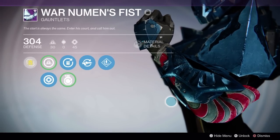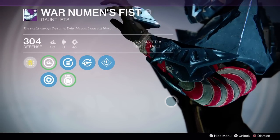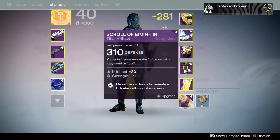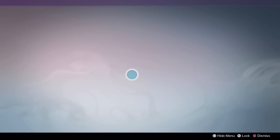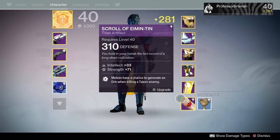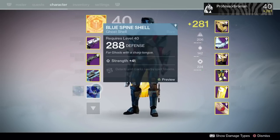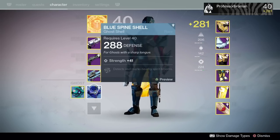We also got the War Nun's Fist — 'Always the same: enter his court and call him out' — pretty awesome. Along with our 310 relic, which we got from Oryx. You get this from finishing the raid with a quest — I can't remember its name because I am a doofus.